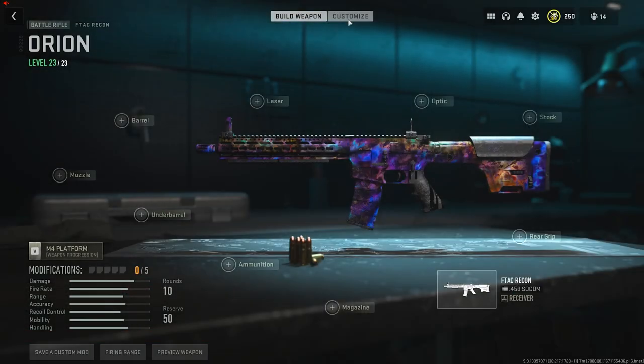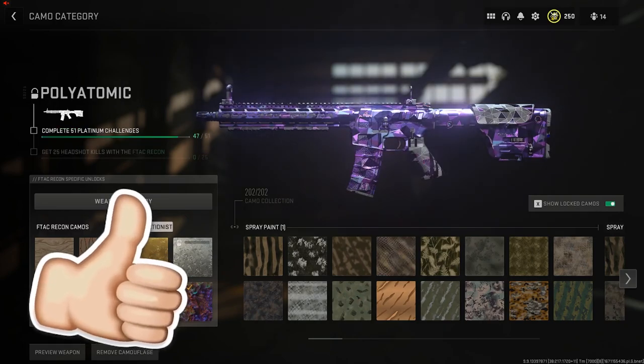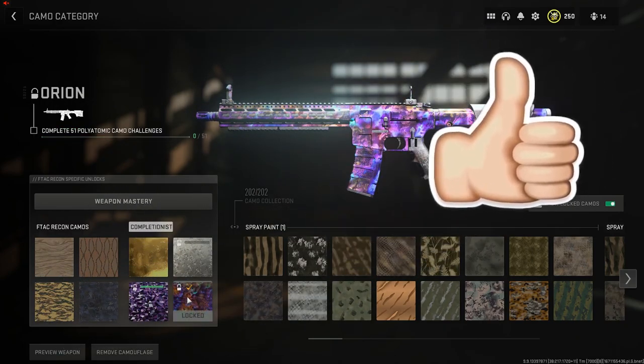There's a new way to do the camo glitch after the update in Modern Warfare 2, and this is way easier than before. Let's get into this unlock all camo glitch, but first drop a like right now.